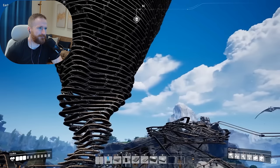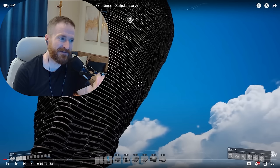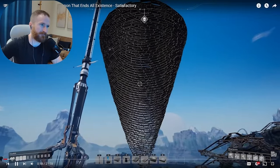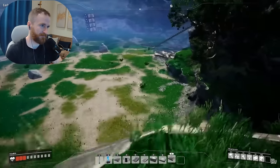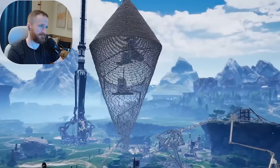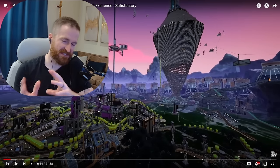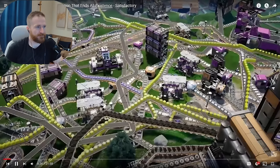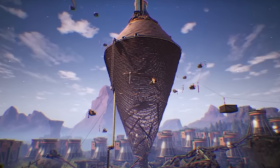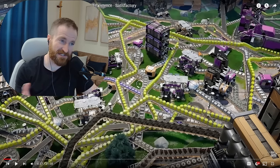Josh recaps: first they built a normal factory, then a tornado made out of conveyor belts — I'm convinced that tornado put Satisfactory on the map — which caused some exciting performance issues. Then they turned a valley into a beautiful conveyor belt weave, then upgraded the tornado into a cocoon. Lastly, they upgraded the factory to use nuclear power, which produces a whole hell of a lot of waste. Looking at the first clip versus now, it was a lot more pixelated back then — the game's genuinely gotten prettier.